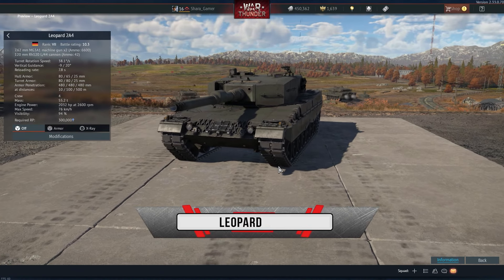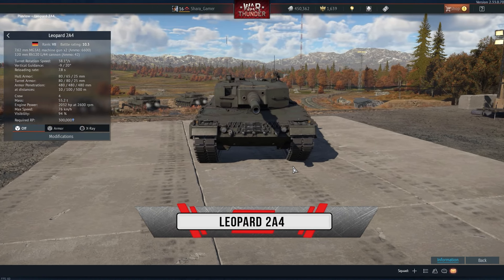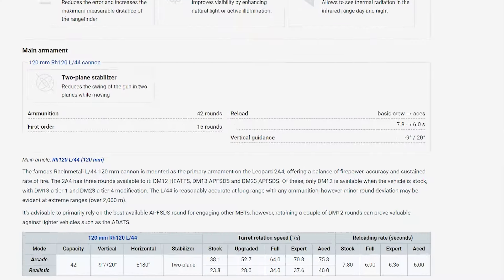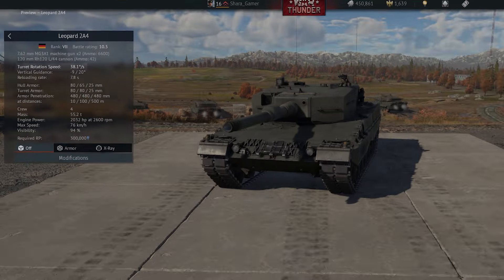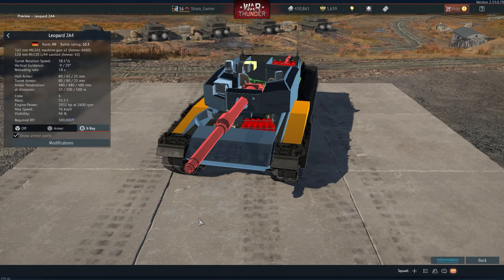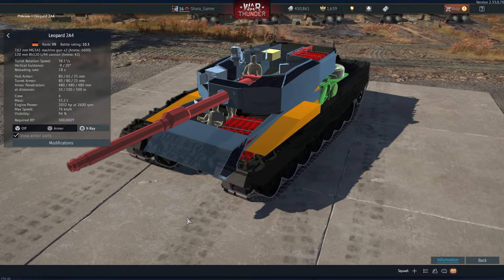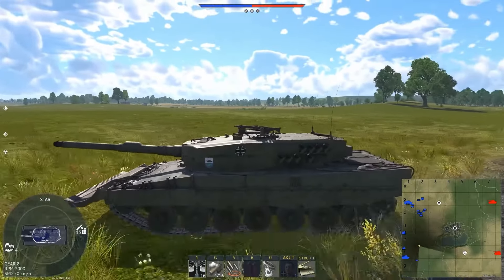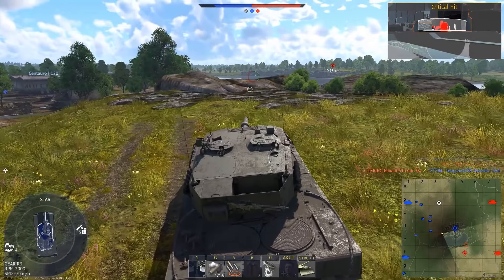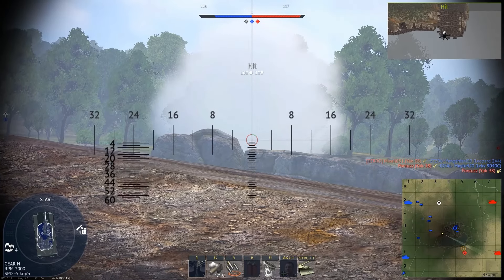Another good choice at this rank would be the Leopard 2A4. Its advantages include good turret protection, a reload time of only 6 seconds, fast turret rotation, and as a cherry on top, explosive panels. However, there is one specific drawback: due to the tank's design, you cannot turn the barrel backwards, so you always have to face the enemy when exchanging shots. If they already have you flanked, you won't be able to defend yourself.